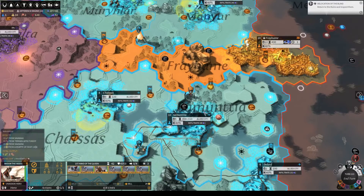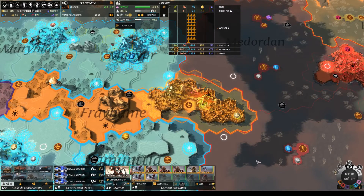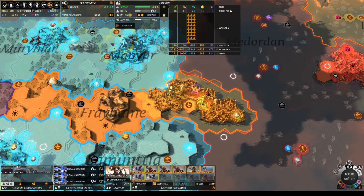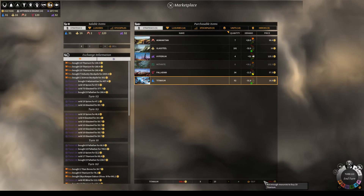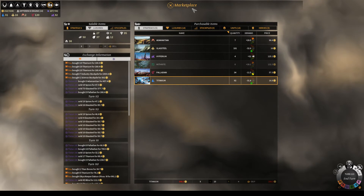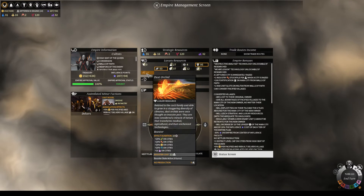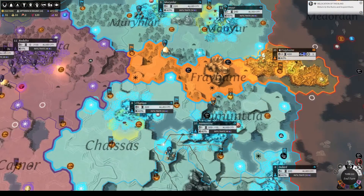I don't really have a lot of actual archers — I have one actual archer. These guys are 10 Palladium each. We're gonna have to buy a bunch of titanium, but I can just do that right now. And we have enough moonleaf and dust orchid now to last to the end of the game, probably. Very profitable trades.